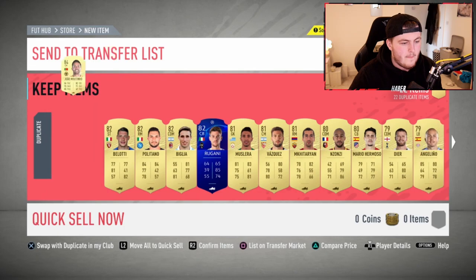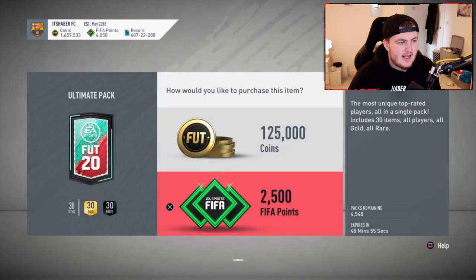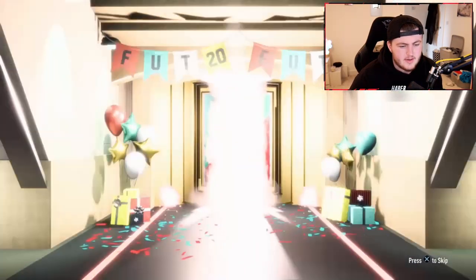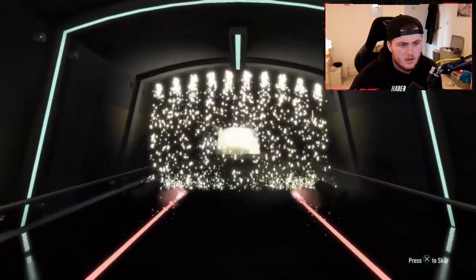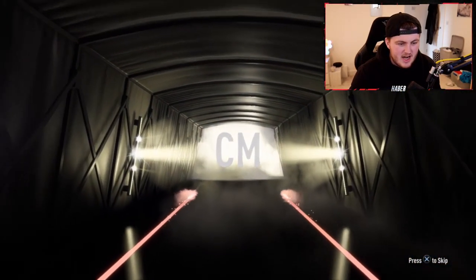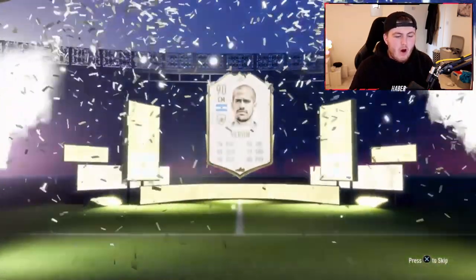Hopefully get another FUT Birthday. We've got one pack left after this one. Can we get ourselves an Mbappe? Can we get a Hazard? What are we saying? Rashford? Last ultimate pack. Just say Icon. Here we go - I've just packed another Icon! It's Argentinian again, center mid. It's Verratti. Moments? Not moments. We've just packed Prime Verratti again.